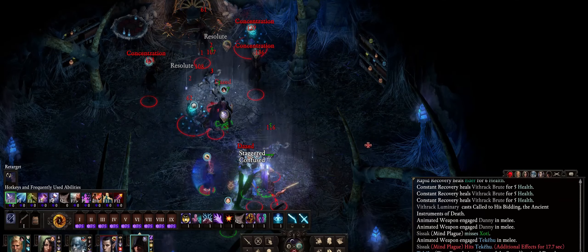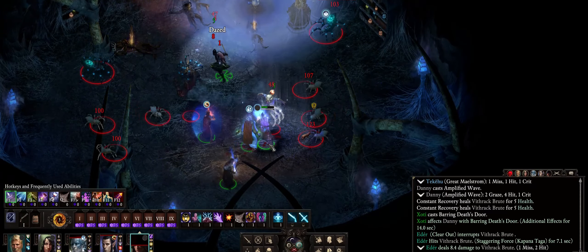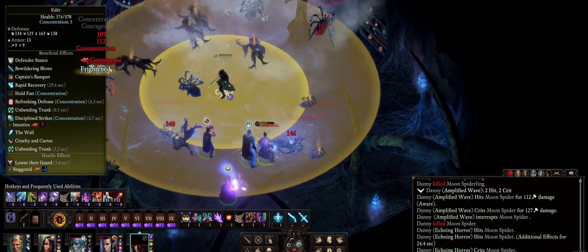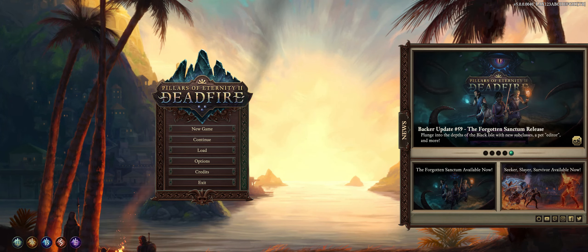Alright friends, so this was it from my Cypher Ascendant guide. I'll soon be posting other builds for Deadfire. Be sure to comment down below if you think I missed something Cypher related. Please remember to subscribe and like this video to help the channel grow. Thank you for watching and see you next time, friends!